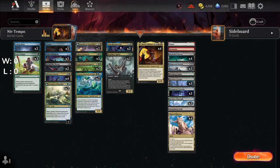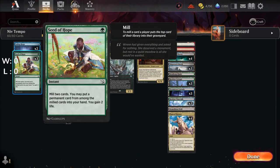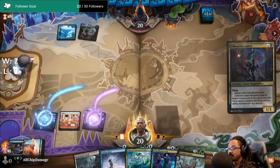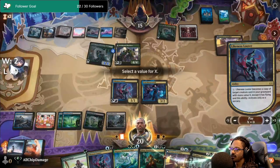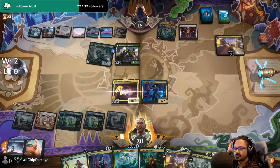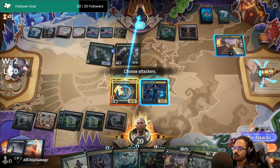Our midrange build relied on getting Niv in the graveyard. The main colors we have in the deck are Sultai: blue, black, green. To aid in that venture, we have Seed of Hope, Curate, and more. I don't see this card played often, but Likeness Looter was an unexpected value card. Though only for the turn, it can become a copy of another creature in the graveyard with mana value X — it's the boss's assistant.